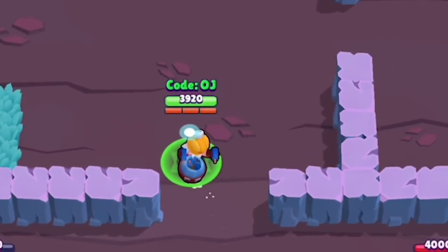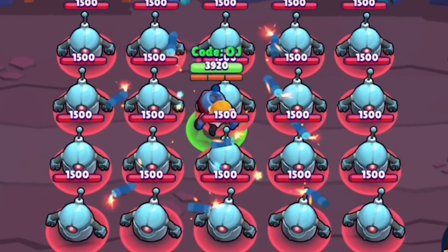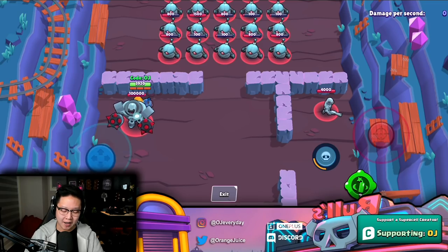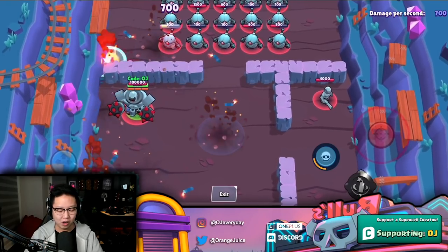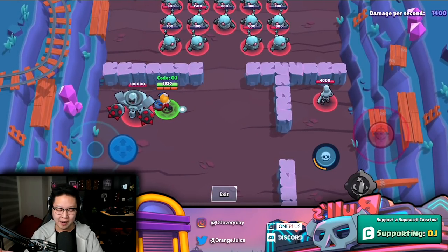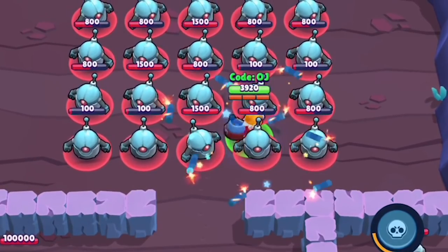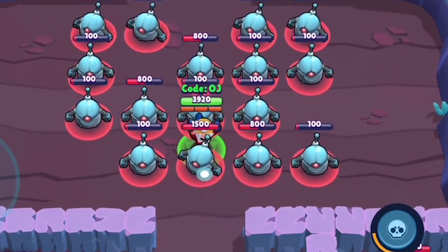Dynamite's gadget has a dynamite stick that deals 1120 damage, but the spinning sticks deal 700 damage each and there are about 12 of them — actually a lot more. There's guaranteed damage across the whole map — that is hard to avoid. Holy heck.